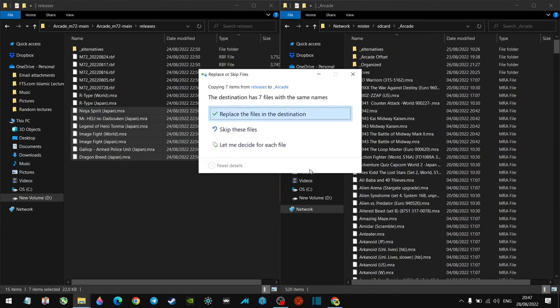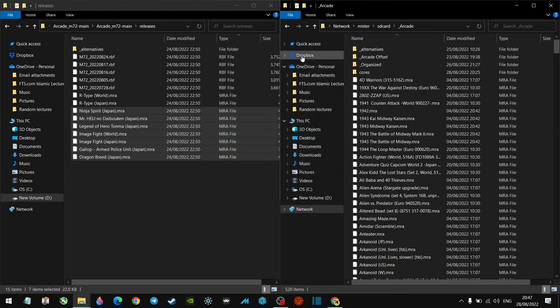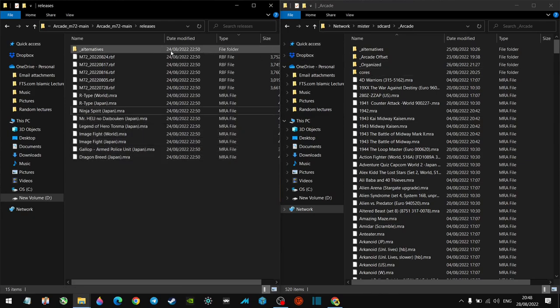It's just going to skip the existing files. Once we've got those on there — sorry, I missed R-Type there, so make sure you add R-Type when you do it yourself. It's all these games here including the two I missed. Apologies — I'm not a pro at tutorials, just bear with me and we will have these working.